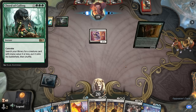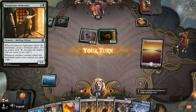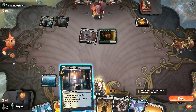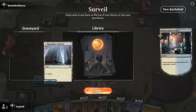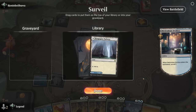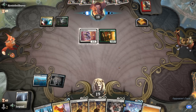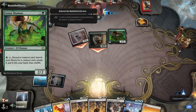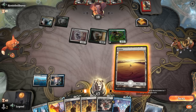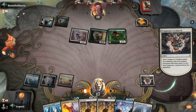Dovin's Veto is mostly for countering Cord of Calling. Fauna Shaman could be scary since it can tutor up various answers, so we're going to start with Temporary Lockdown to buy more time to maybe cast Deluge before we need to use Nine Lives.